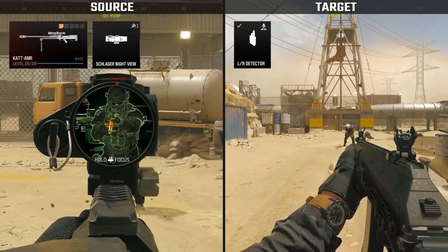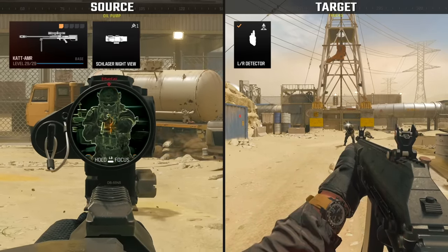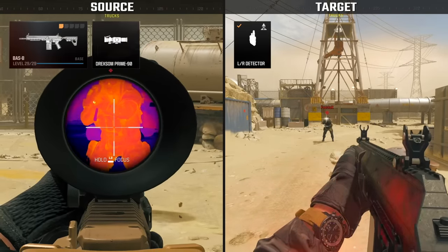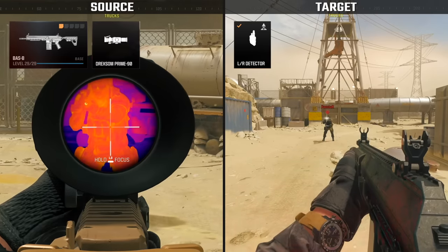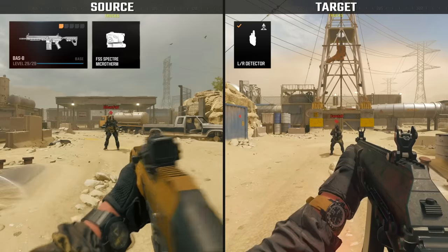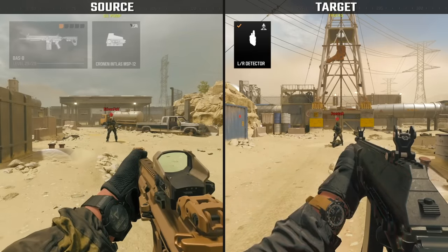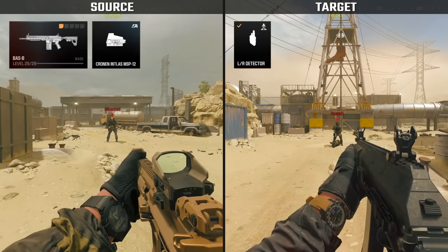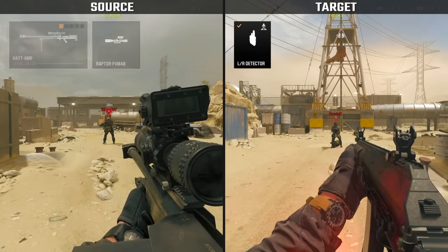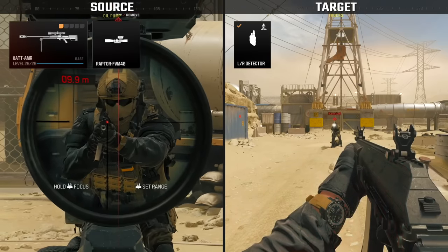The LR Detector doesn't only detect lasers, it also detects attachments which emit radiation. All 12 thermal scopes available in-game will trigger the warning, and the LR Detector responds in the exact same way as it does for lasers. The warning is non-directional and will be triggered even if the weapon is being held in a hip-fire stance. In addition to thermal scopes, optics which feature an integrated laser, such as the Cronin MSP-12, will also trigger the warning, as well as the Raptor FVM-40 rangefinder scope, which uses a laser to determine the target's range.